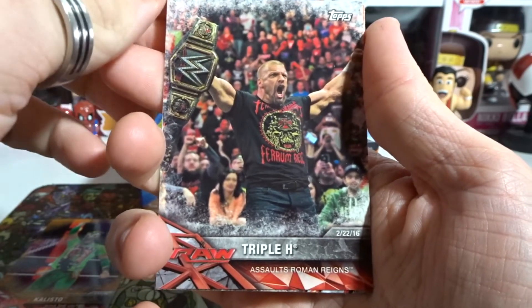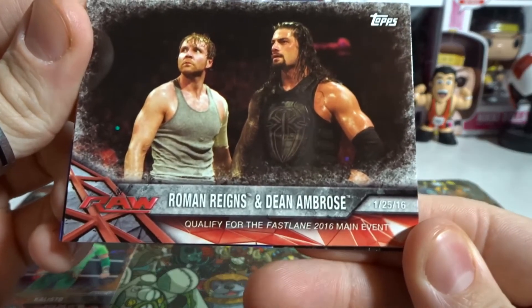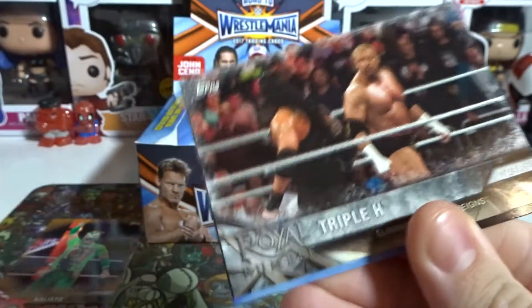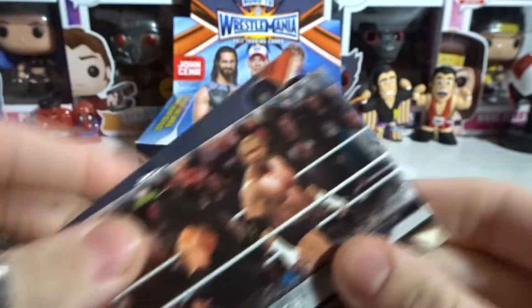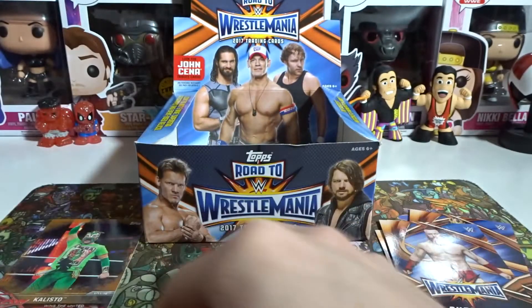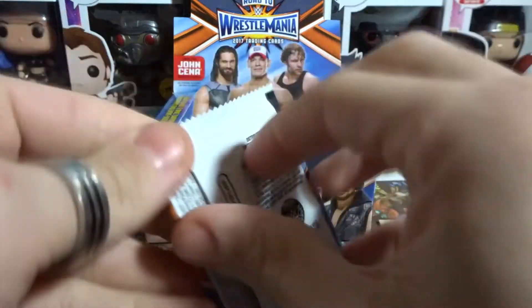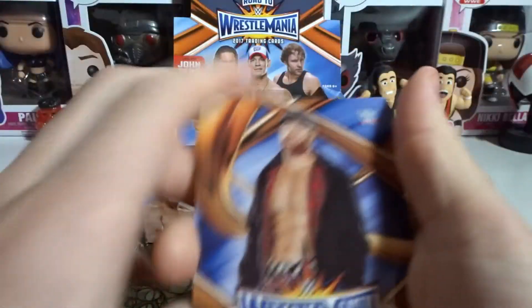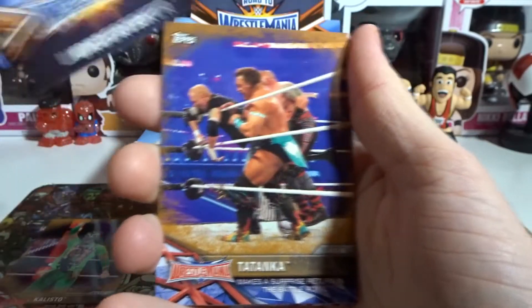Triple H assaults Roman Reigns — that was awesome. Roman Reigns and Dean Ambrose qualify for the first lane main event in 2016. And then Triple H eliminates Roman Reigns in the Royal Rumble — that was pretty cool. Triple H went on to win the championship by throwing Dean out. I remember cheering for both but thinking 'come on Triple H, one more time.' We got Zami Zayn and Undertaker.